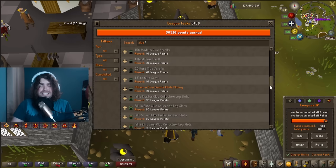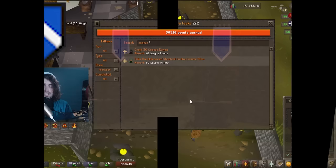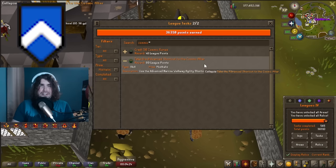In Miscellania and the starting regions, a very easy task is taking the advanced shortcut to the Cosmic Altar in Zanaris. It only requires 66 Agility, it's worth 80 points, and you can get 66 Agility pretty easily at the start of the game through quest rewards, a few laps, or passively as a Trickster.